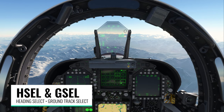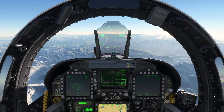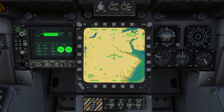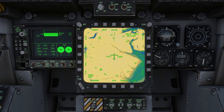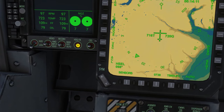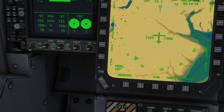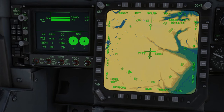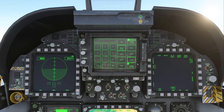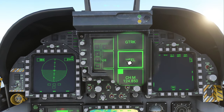Next we'll look at selected heading and selected ground track modes. We're currently in heading mode being held at 21,000 feet. Down on the map, which also has an HSI overlaid, you can see the heading select in the bottom left. I'll change it using this switch — clicking and holding or rolling the mouse wheel updates the selected heading number and moves the heading bug on the HSI. To switch to selected heading mode, I just hit the heading mode button a second time while it's already activated.